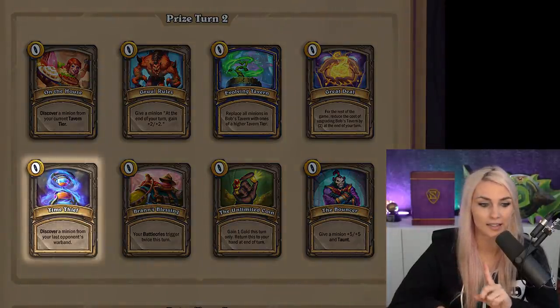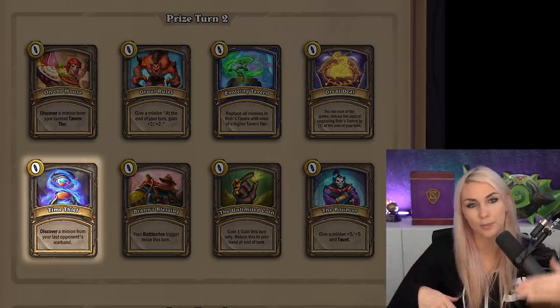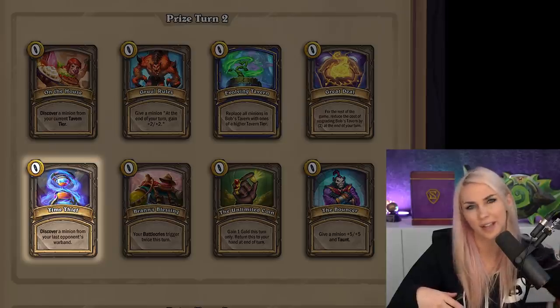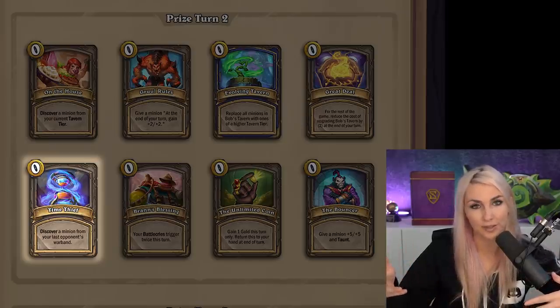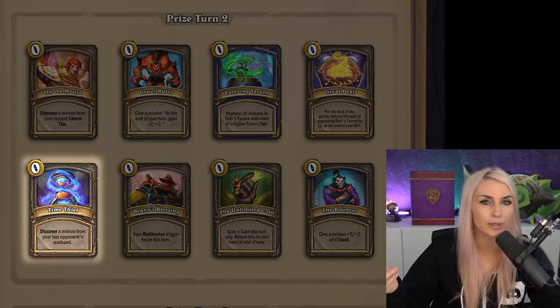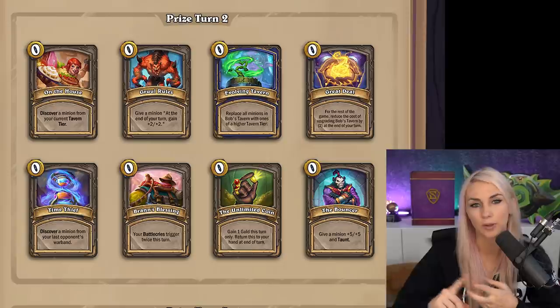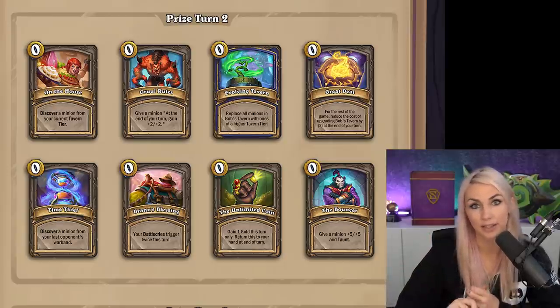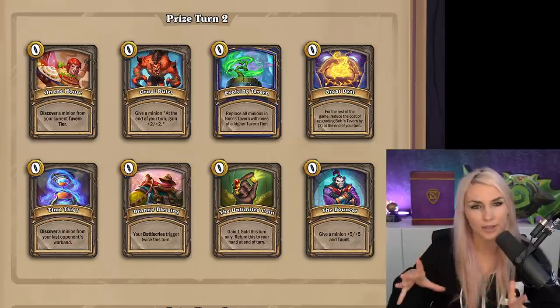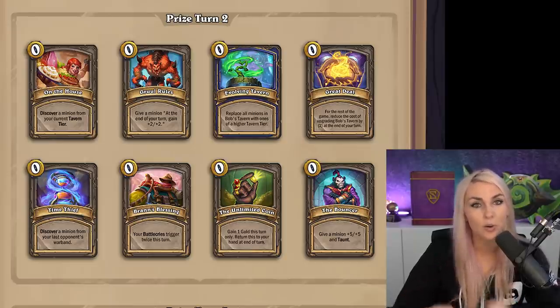Time Thief — discover a minion from your last opponent's warband. A lot of the time I'll look at my last opponent and think I don't need their stuff. But you should also look forward to your next opponent and look at what everyone is playing. If you're trying to go elementals but missing a couple of pieces and you notice at least four people are going elementals, this could help you discover a triple or find a key piece like Brand, Lightfang, Baron, or Nomi. You do not always have to use Time Thief on the turn — you can hold on to it.